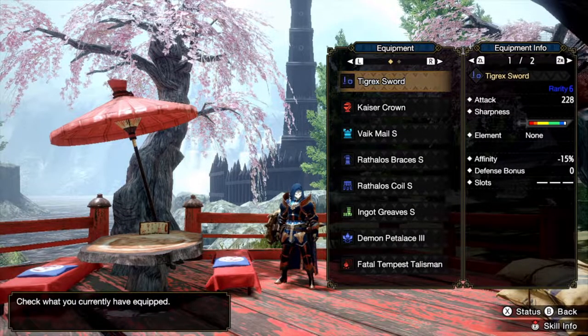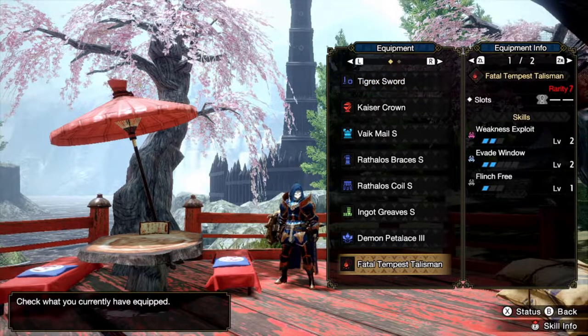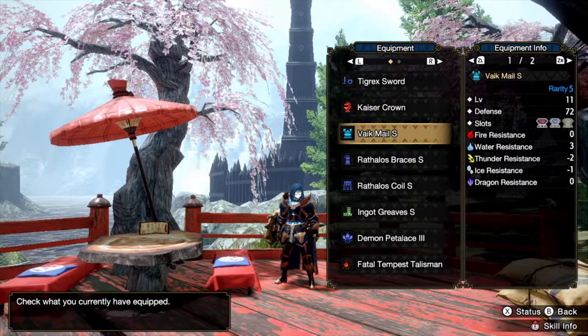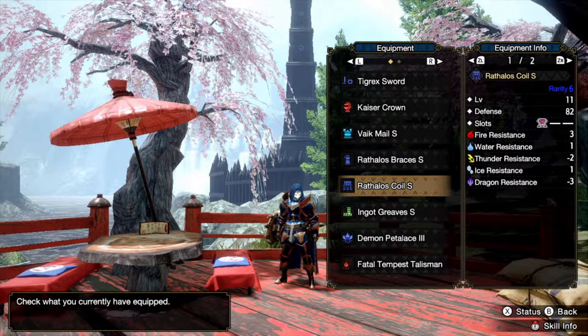First off, I want to show off my set. This is version 2.0 — it'll probably change in a month or so. Currently we're running the Tigrix Sword because of White Sharpness, Big Raw, and Tetra. Again, the sword might change and a lot of these armor parts might change, but this isn't even an expensive set.